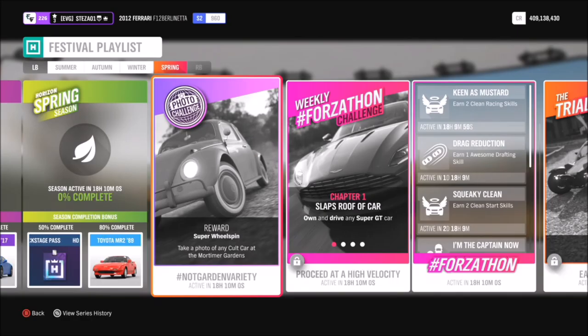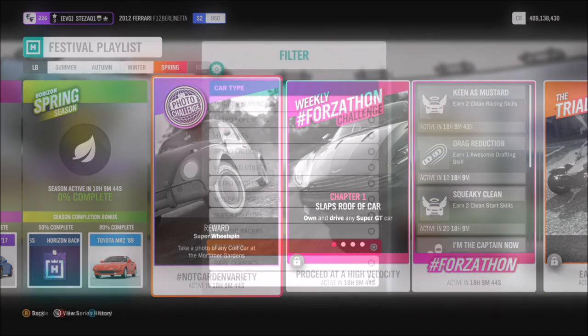Hello and welcome back to Everything Gaming, and today you join me for week 40's photo challenge guide. This is where I show you how to complete this week's photo challenge as quickly and as easily as possible. This one's called 'Not Garden Variety' and wants you to take a photo of any cult car at the Mortimer Gardens.